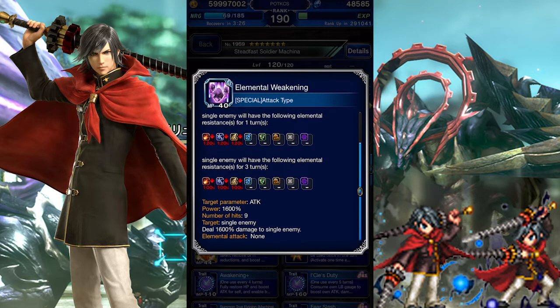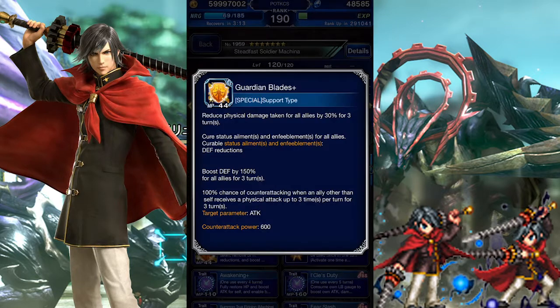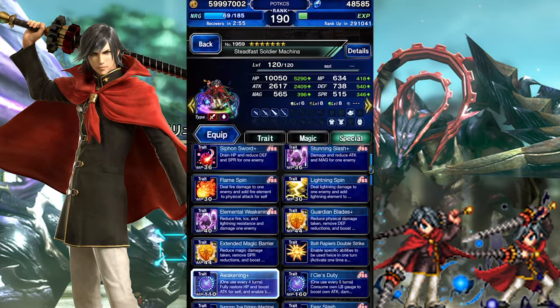Elemental Weakening lowers to a 100% imperil for the next two turns, but it's still a respectable imperil at that point. If weakening the enemy isn't enough reason to get him, know that Machina is also able to support your team. Guardian Blades Plus decreases physical damage dealt to your team by 30%, cures any defense breaks applied to them, increases their defense by 150%, and gives Machina the ability to counter attacks. It doesn't chain with anything though, so it's probably not going to be too relevant.